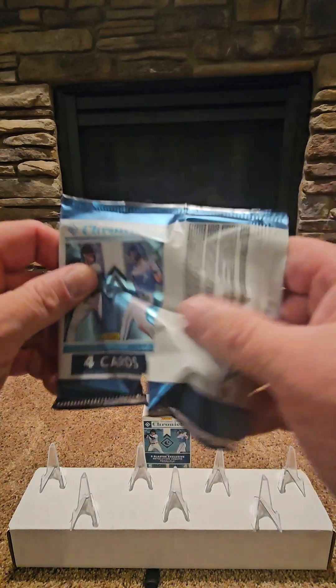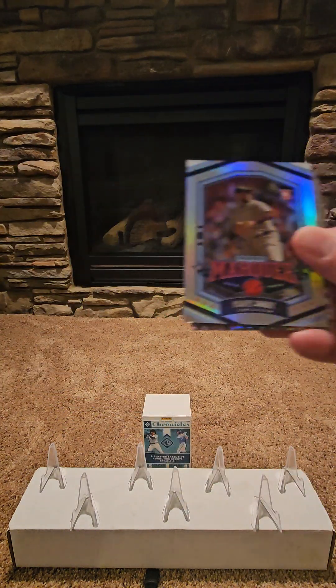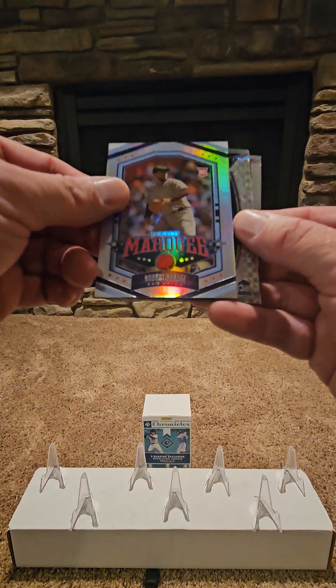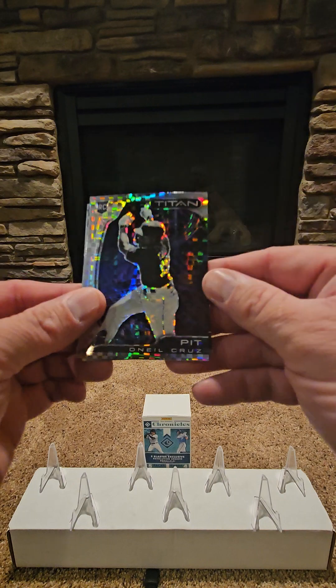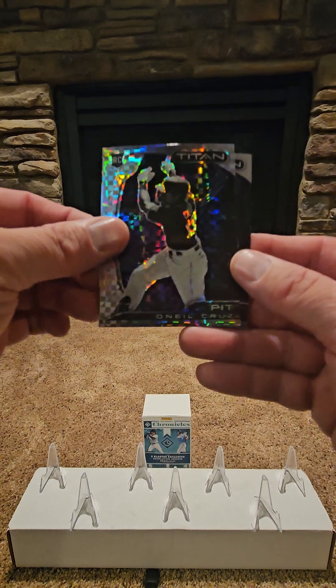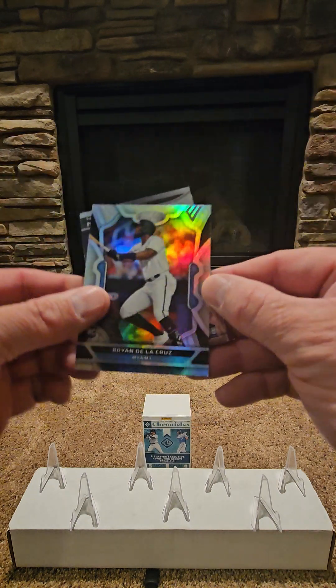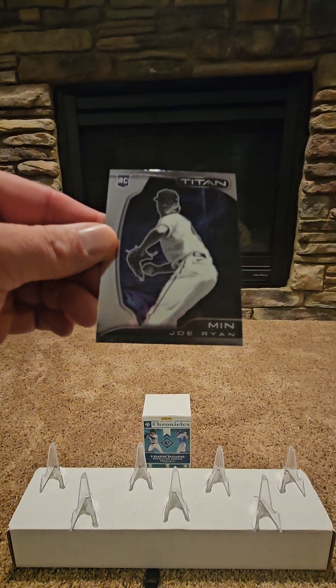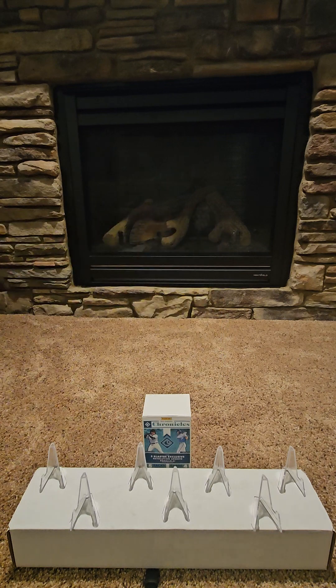Pack one. Robert Suarez Marquee. We've got O'Neal Cruz Titan. Brian De La Cruz Rookie from Certified. And Joe Ryan Rookie, Titan.